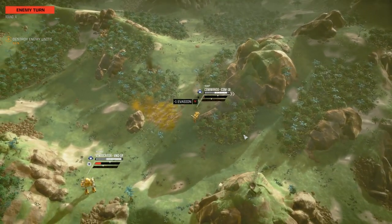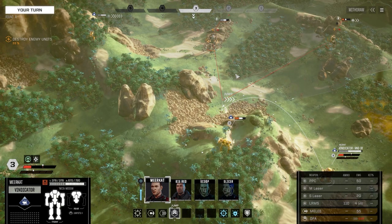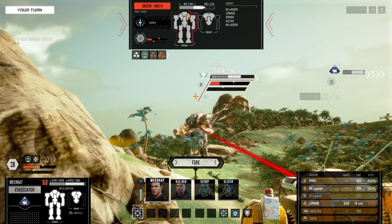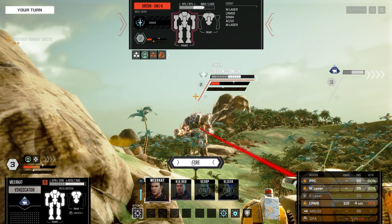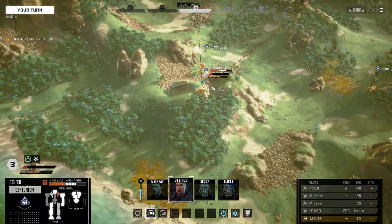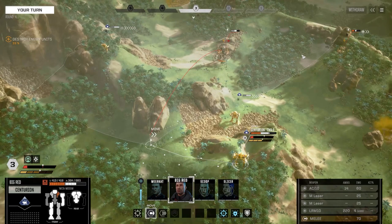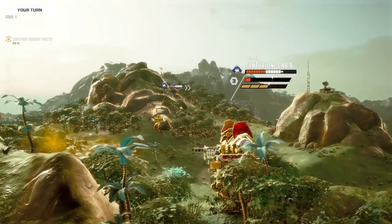Oh, my Commando taking a shot there in the chest. All right — we will kind of want to get our Vindicator in here. You have quite a bit of armor. But I think we may want to go for this. I do worry about our Centurion here. But if we maybe get you in to cover there, it should be fine. Structure exposed.